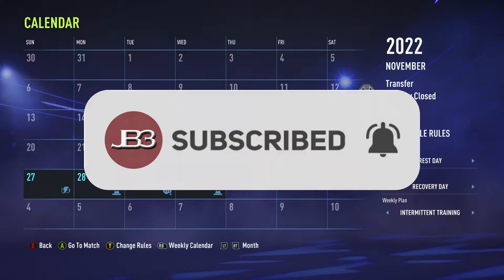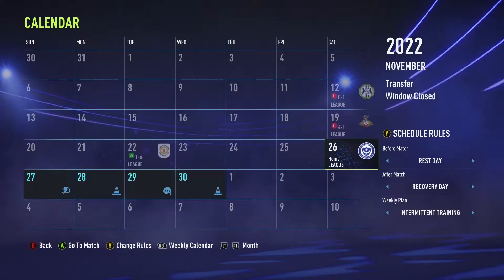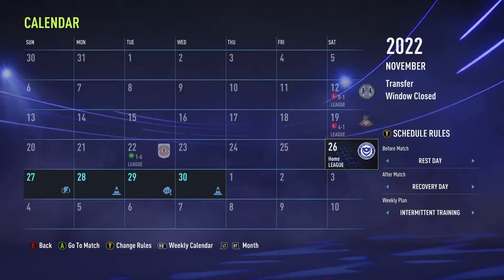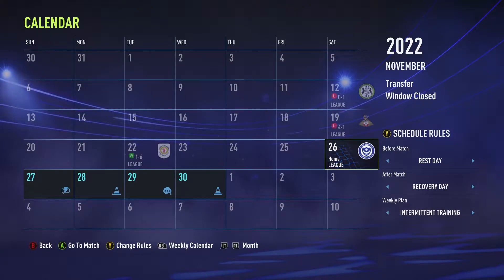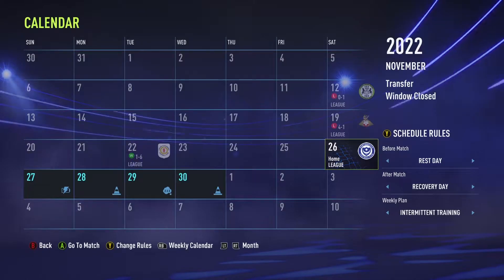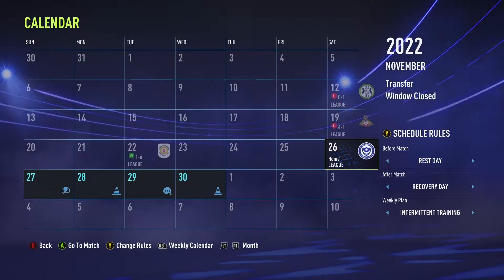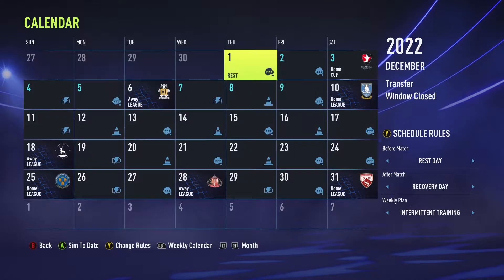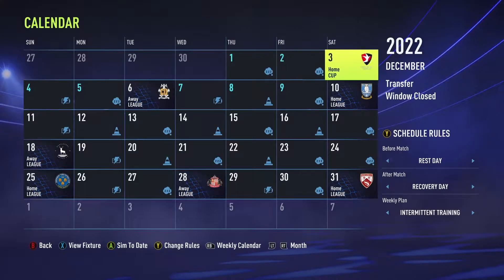Hey guys, this is JB3 and we are back with another episode of FIFA 22 Career Mode Youth Edition here with Bristol Rovers. We will continue on as we start to find our stride. We got a 6-1 victory last time out against Crewe Alexandra and now have a little time off. Luckily it was a Tuesday game and we take on second on the table Portsmouth. So it's a big game, hopefully we can maybe get a result. We've done well against the top of the table — it's the bottom of the table we've actually struggled against. So we still sit dead last, hopefully we can grab some points and see ourselves move a little further forward.